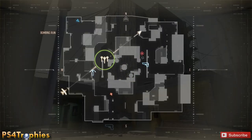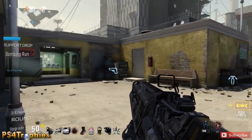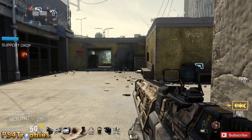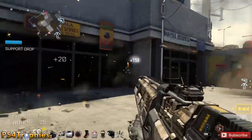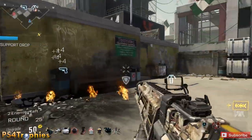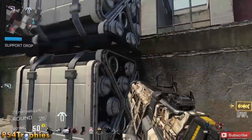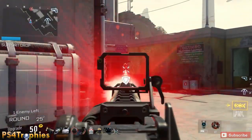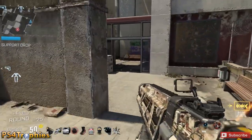Now we just have one more guy left, so we're going to go track him down. There are three enemies left and one of them is the AST. One of the enemies is a drone flying around somewhere. So we just have one guy left — I'm going to play it safe, get up high and shoot him from above.